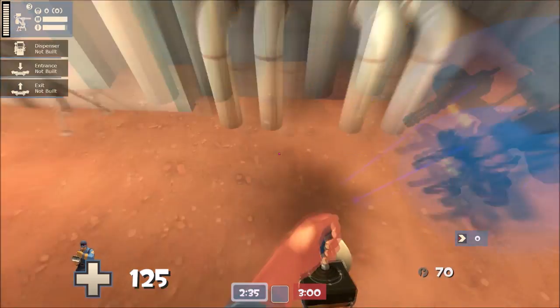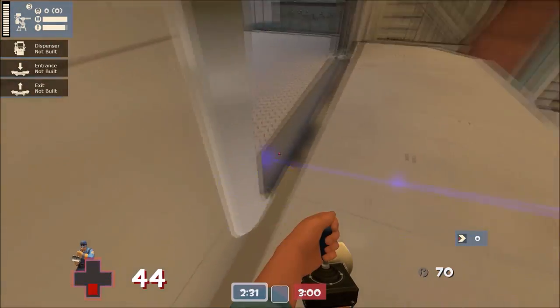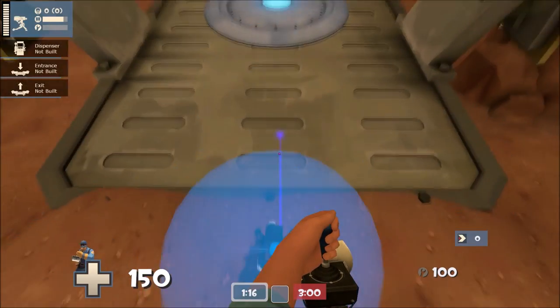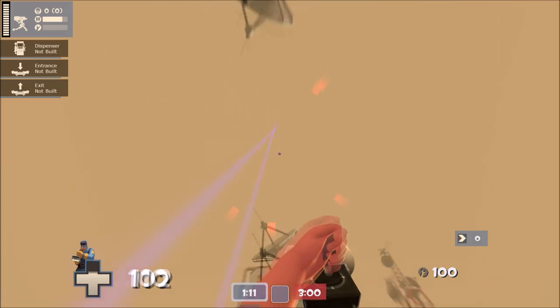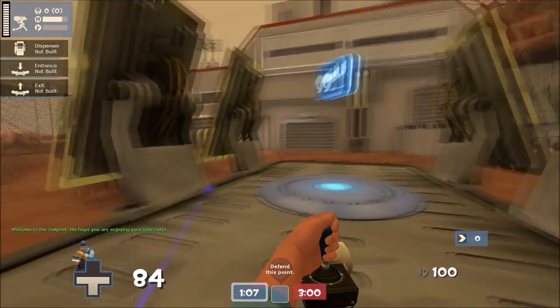Most people know that you can sentry jump with a fully upgraded sentry and a Wrangler, but you can actually jump with a mini-sentry too. Just sit on the sentry, aim up with the Wrangler, jump, and then when you're in mid-air, fire, and you'll go flying. Just try not to kill yourself.